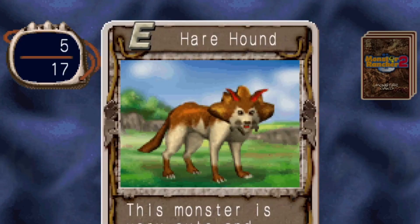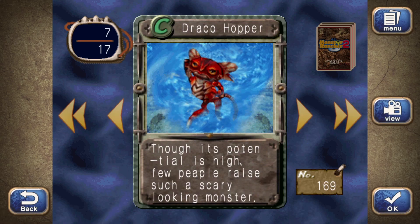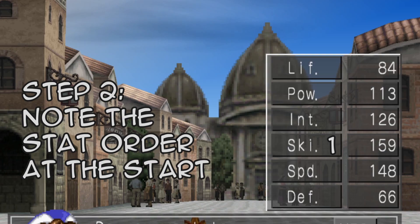And I choose you! Brown... doggy? You cute little pixely image you. Yeah, why are the monster cards still so pixelated? Second step: take note of the order of their starting stats from highest to lowest. And done.